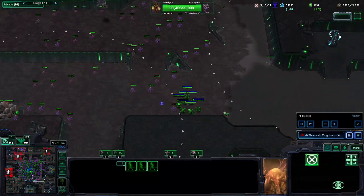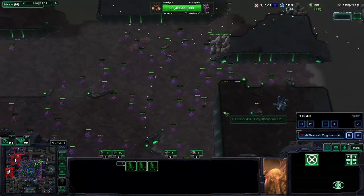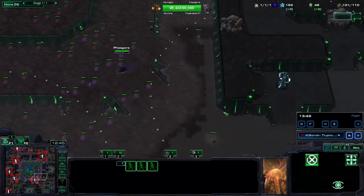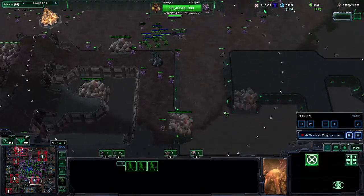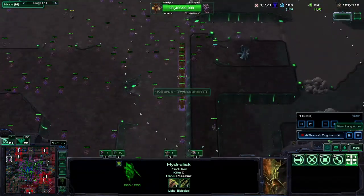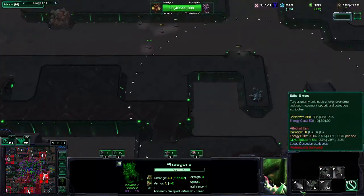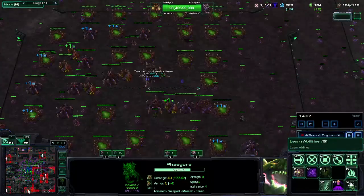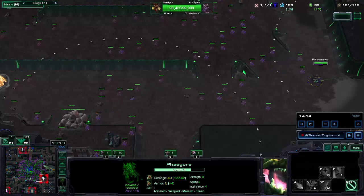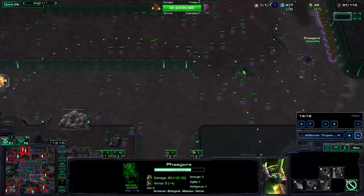I go for a triangle of Spore Crawlers just so I don't lose anything else. That hurt a lot because I lost my Hydra Den pretty early and had to make three Spores early. I'm just continuing with creeping, but I'm primarily focused on my Hydras and attacking.